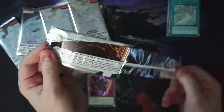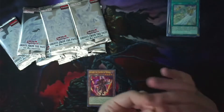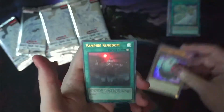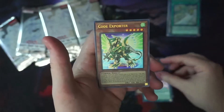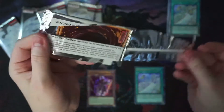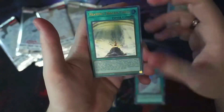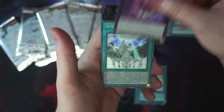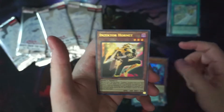With this set specifically, I see a lot of people getting some boxes with three ghost rares, some with two, and some with zero. The chances of getting ghost rares out of this set are pretty rare. This is a supplementary set, much like a core set from Magic: The Gathering, so there are a lot of reprinted cards here to make them more accessible for players.